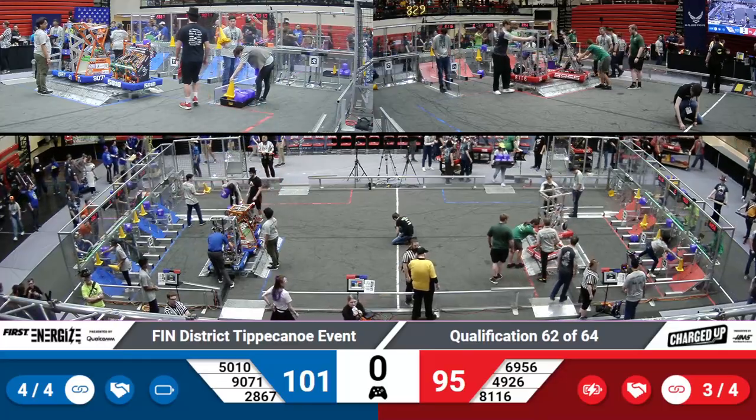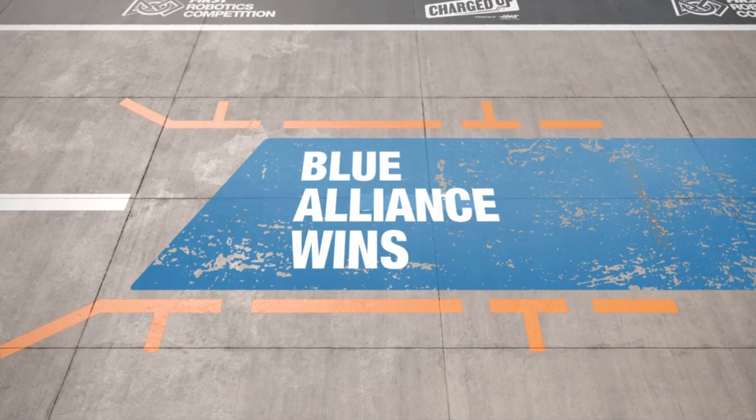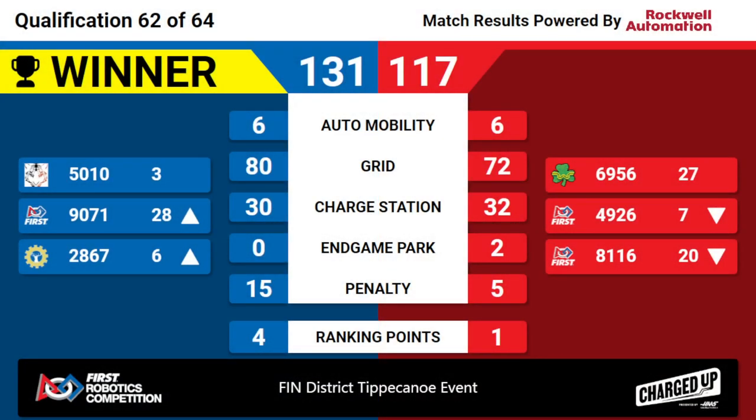All right, let's see these results. And the winner is the Blue Alliance. It looks like that triple dock and engage really helped them pull forward, gaining four ranking points and moving Elklogic into sixth position. These matches are incredible.